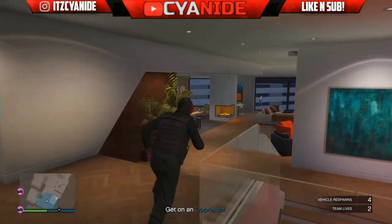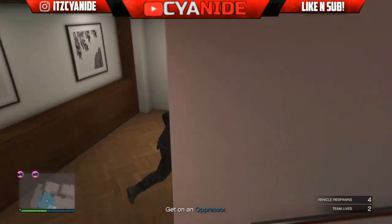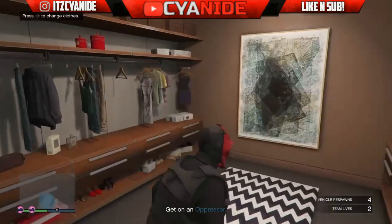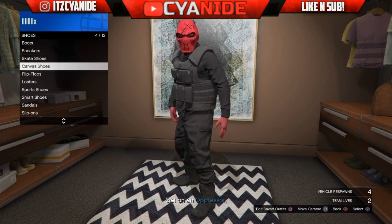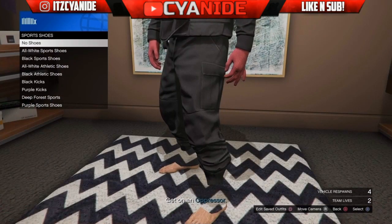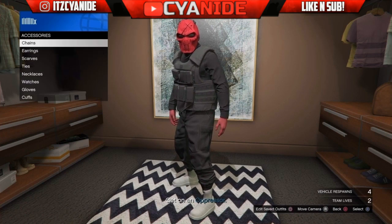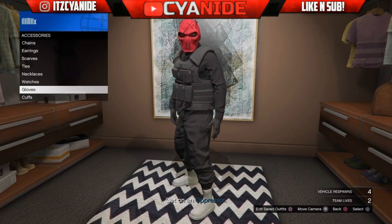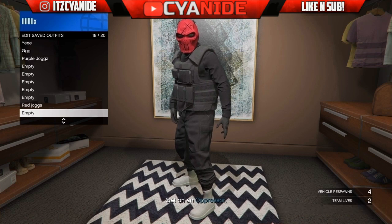Once you're at your apartment, make your way over to your closet to save this outfit. Before saving, I recommend removing or adding a clothing piece of your choice — this will guarantee the outfit saves. If you just save the outfit as-is without changing anything, there's a small chance it will not save. For example, I'm going to be changing the shoes and the gloves before saving. Once you've saved it, go outside and kill yourself.